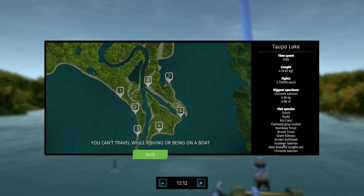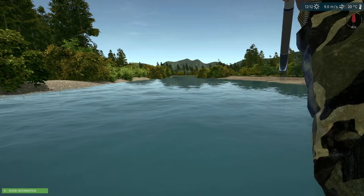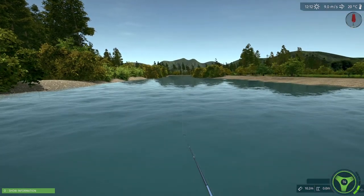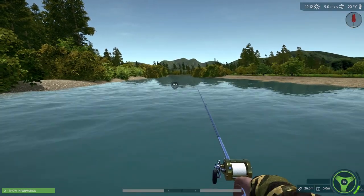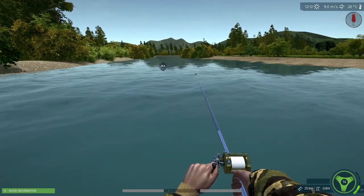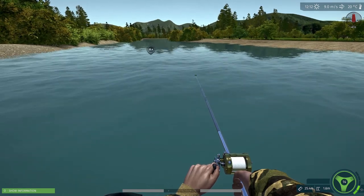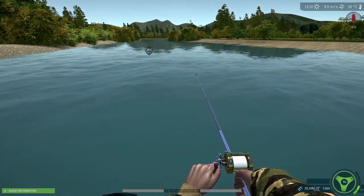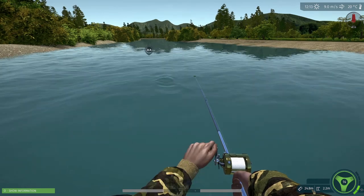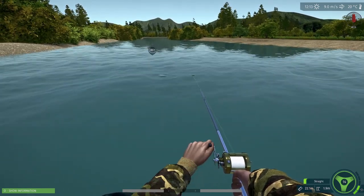Okay so we have rainbow trout, we have brook trout, we have chinook — all we need is the sockeye and the giant cockapoo. I don't know what a cockapoo is — it used to be an endangered bird but they have saved it from extinction. I believe they're the world's only flightless parrot — the chonky guys, the chonky parrots.